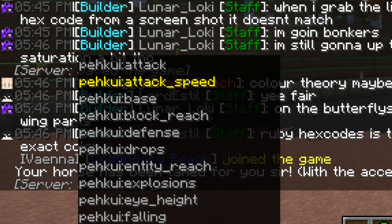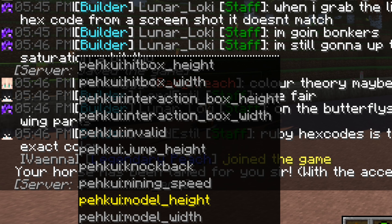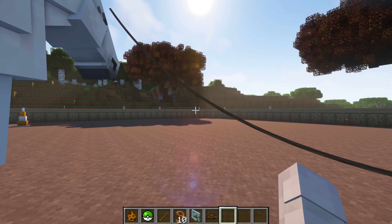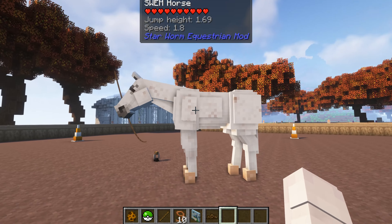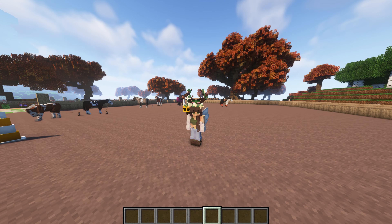There are many other things you can edit: attack, attack speed, base, block reach, defense, drops, entity reach, explosions, eye height — all types of options. If you want to manipulate your Minecraft world to your advantage, there are many commands to try. This is one of those mods that's just fun to test out on your own single player world or server.